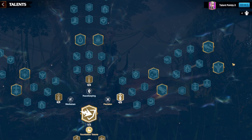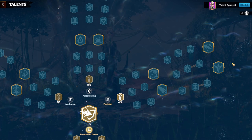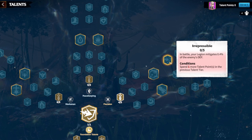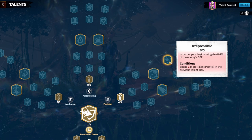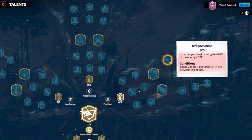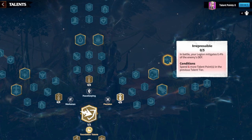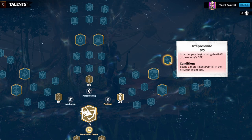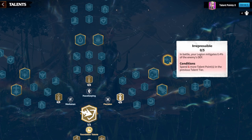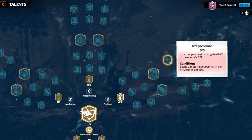With mark of war you've spent 45 points total, leaving 15 points. Go into inrepressible — this is basically armor penetration, mitigating the target's defense. If a target has 40 to 60 armor and you put points into inrepressible, you reduce their effective armor, meaning your attacks and skills deal more damage per hit because you're mitigating the damage reduction.